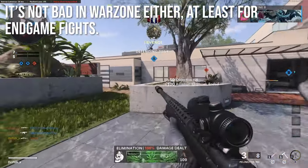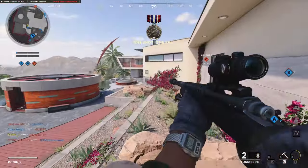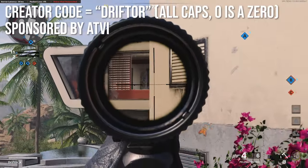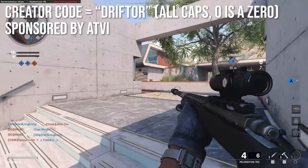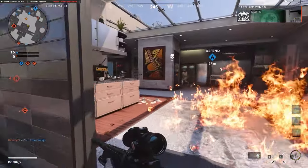I think the Pellington's not bad for Warzone either, at least for in-game fights. It fills a similar role as the Kar98 — kind of a fast sniper rifle. If you're going to be playing Warzone or Black Ops Cold War, you could support me by using code DRIFTER in the Create-a-Code store. It has to be in all caps and that O is a numerical zero. Now let's move into the stats of the Pellington.